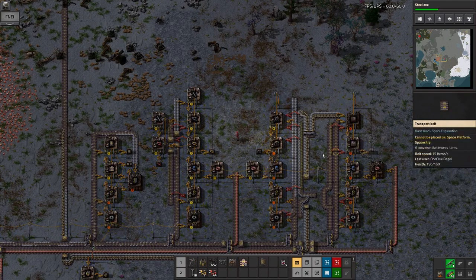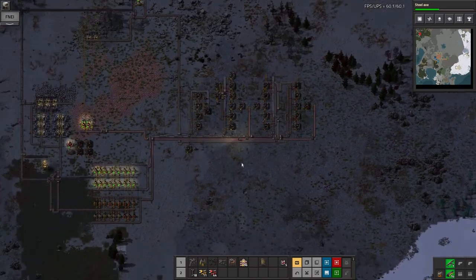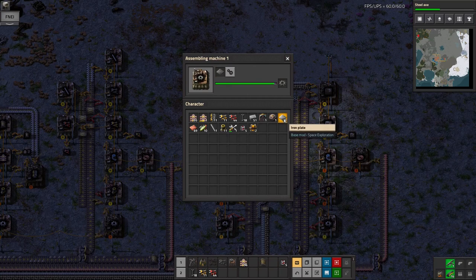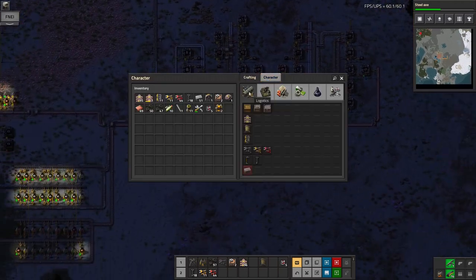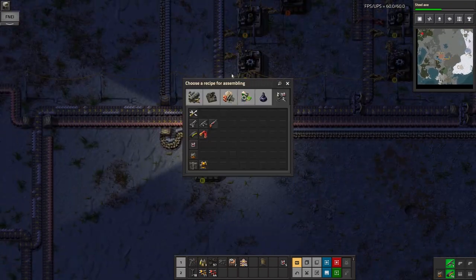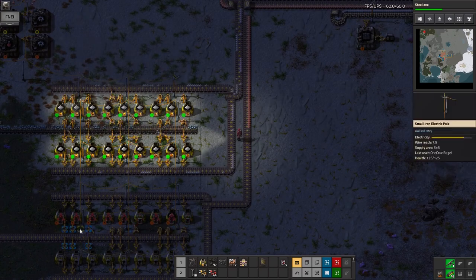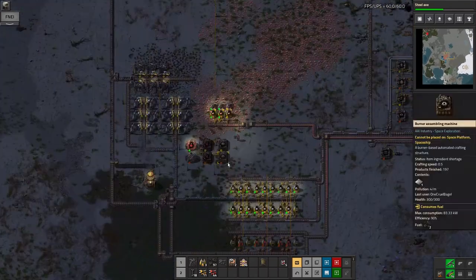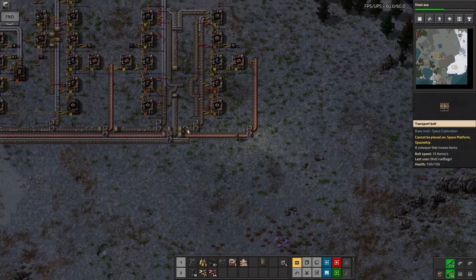Now I'm replacing all the assembly machines with the electric ones - those are much much better because they don't need to be fuelled. They run at the same rate but they don't stop running because you've forgotten to put coal in them. They're all electric assembly machines now. You don't get the nice glow from the electric ones though, so it's got a bit dark because it's night time - I guess I'll have to put some lights in. I'm also going to build some walls because at some point I'm going to want effective defence against the biters - they're going to become a problem fairly soon.